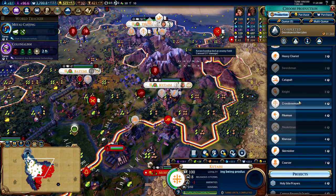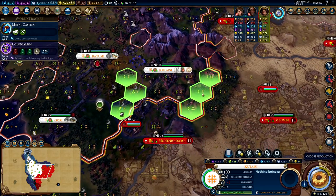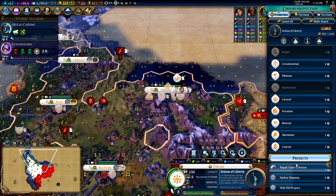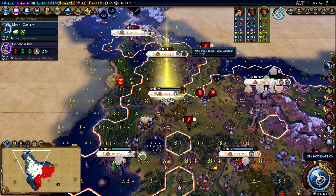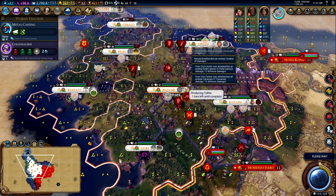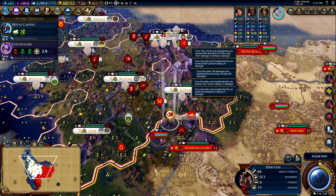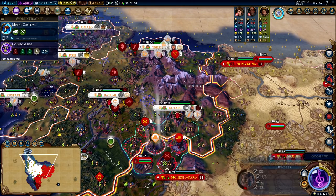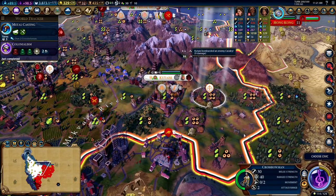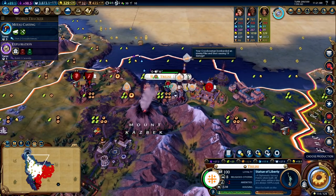Oh, this city actually doesn't have a CK either. I'm almost tempted to build an encampment in this city just because we're getting attacked so often — let's indeed do that. Can we repair our walls here? We can — let's spend the one turn to do that. We actually don't have that much gold per turn, I'm realizing. That's going to make it so we can't finish the CK. Hercules almost died — I'm going to move this unit and get Hercules into the city. We'll probably lose the crossbowman but I'm fine with that as long as we keep Hercules. I'm getting a little nervous here.